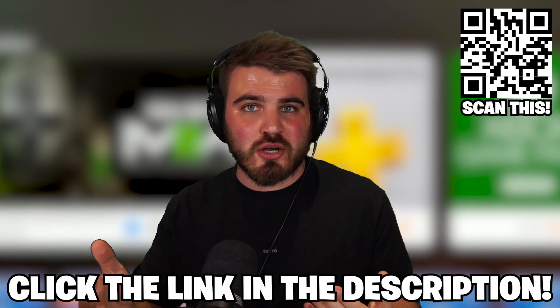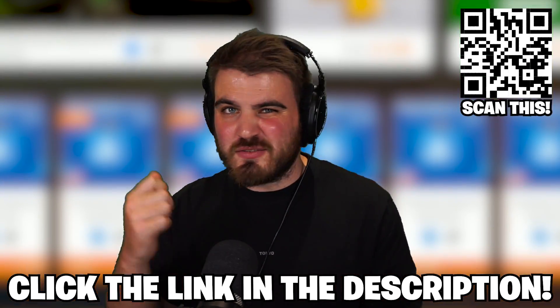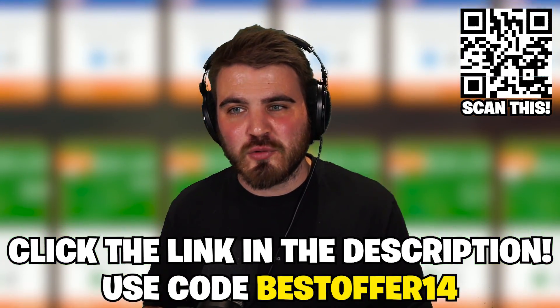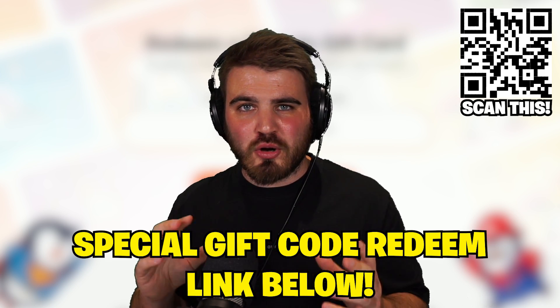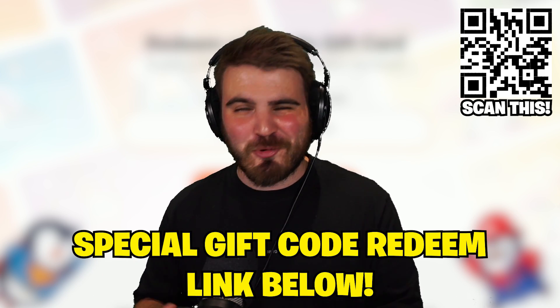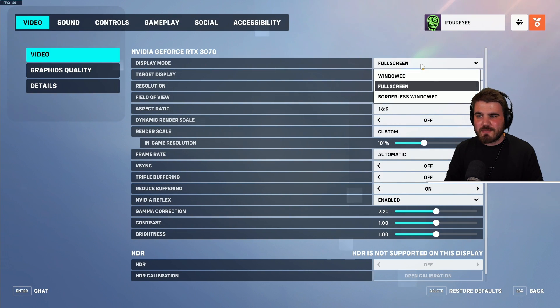Head to the description right now, click the link or use the QR code on screen to be directed to the Kingwin site. Fill up your basket, get yourself a copy of Modern Warfare 2, and use the code BESTOFFER14 for that 14% discount. If you find one of the hidden 14-digit codes, head to a different link in the description and enter it to grab yourself some free currency to buy some awesome games. Without further ado, let's jump straight into the settings.